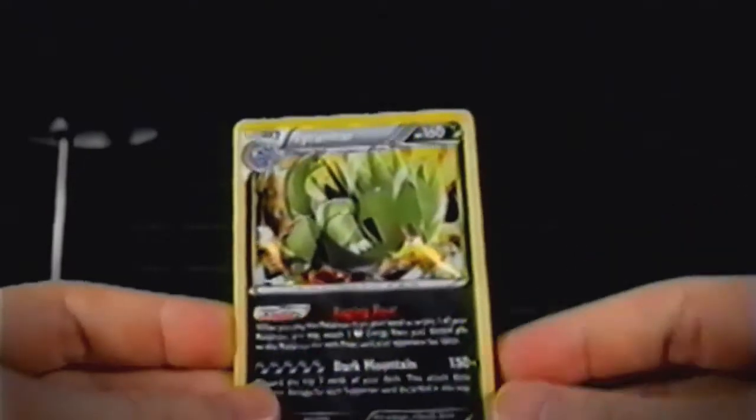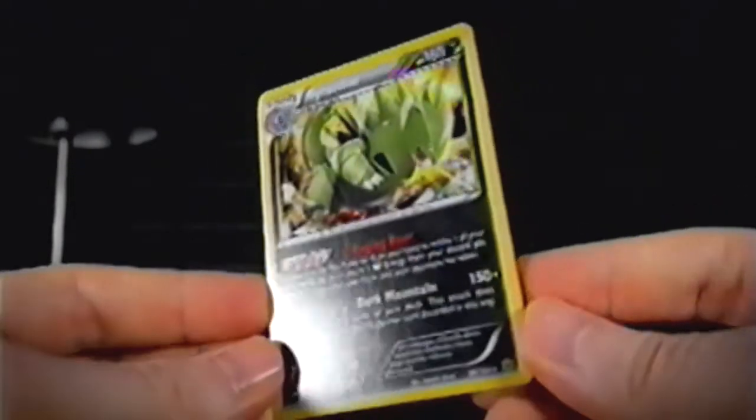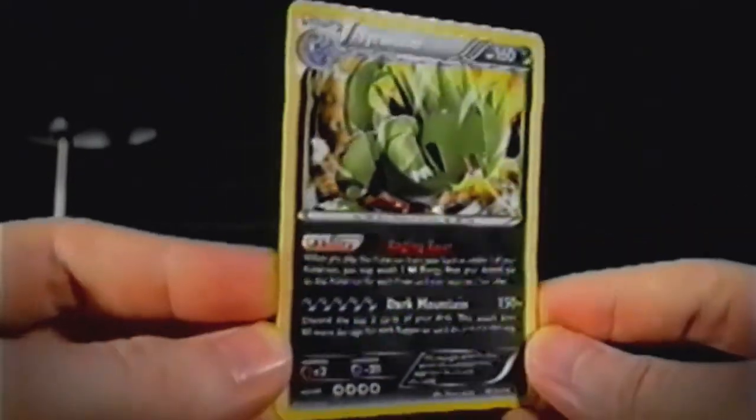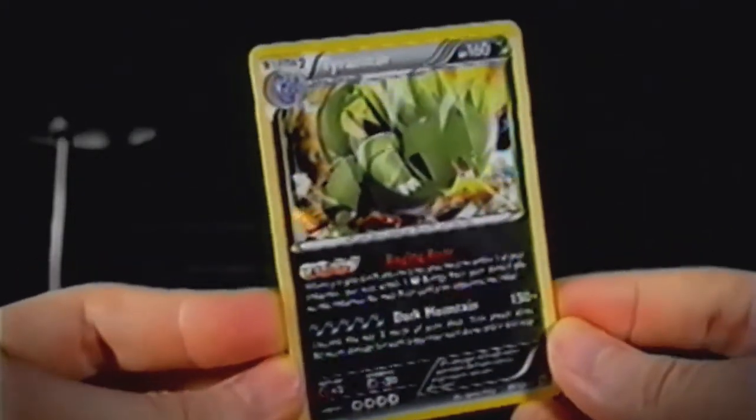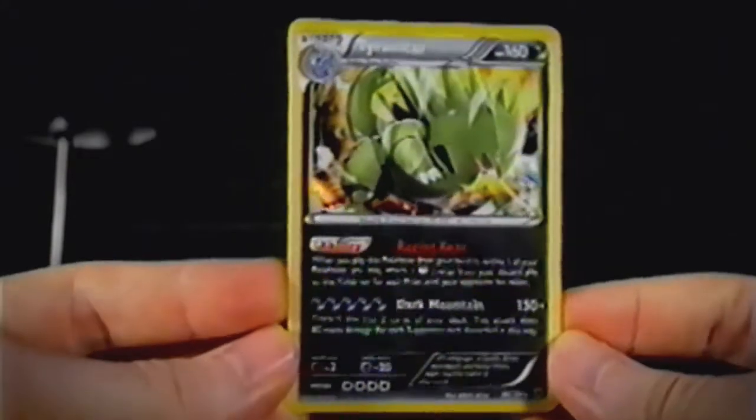And then we have a Holo Rare Tyranitar. Tyranitar is one of my favorite Johto region Pokémon, especially of the three-stage Pokémon. This Dark-type slash Rock-type is pretty freaking cool, and this card is pretty awesome as well.